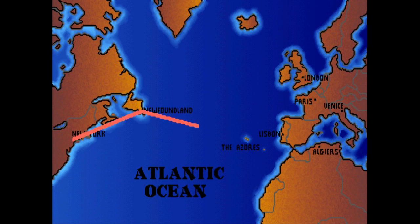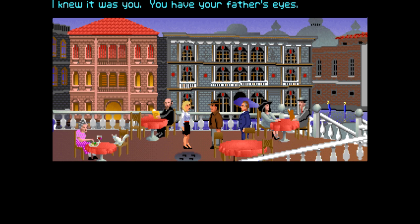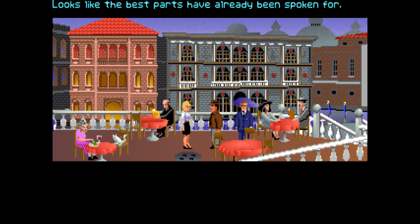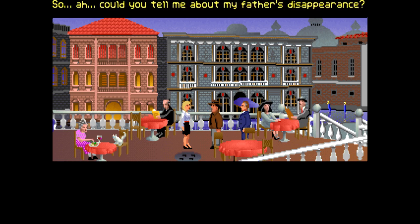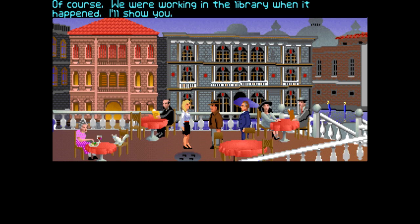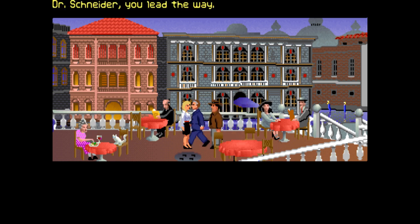Oh cool, I like this - this is really cool. Oh nice, Venice! How are we supposed to recognize our contact Dr. Schneider? Maybe he'll recognize us. Dr. Jones - yes, I knew it was you, you have your father's eyes. And my mother's ears, but the rest belongs to you - so cringy! Looks like the best parts have already been spoken for. Marcus Brodie! That's right, I'm Dr. Elsa Schneider. Could you tell me about my father's disappearance? Of course - we were working in the library when it happened, I'll show you.